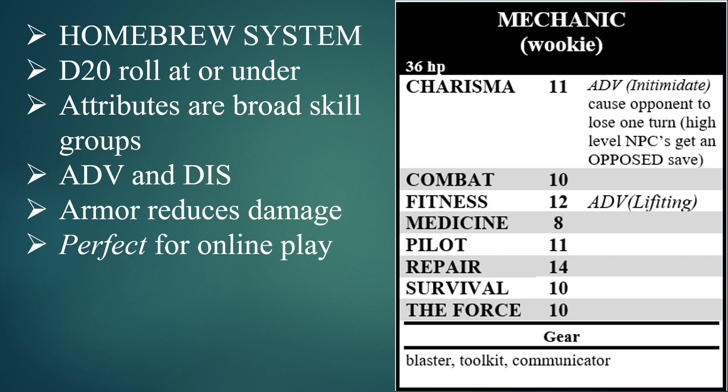I use the attributes as broad skill groups and you can change these. For example, I use this exact same system to run Star Trek but call things different names — instead of repair, we call it engineering because that makes more sense. Science is more important in a Star Trek game, so I have survival instead in the Star Wars game. I think it's very flexible.